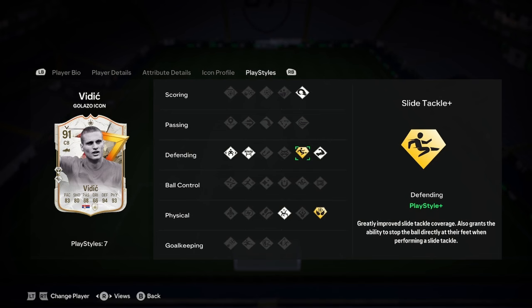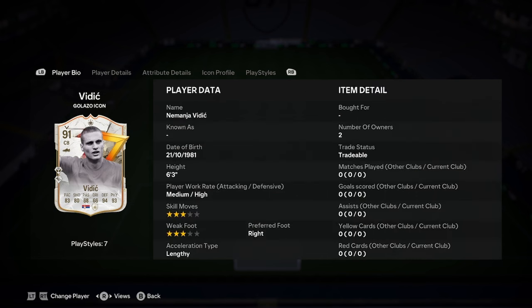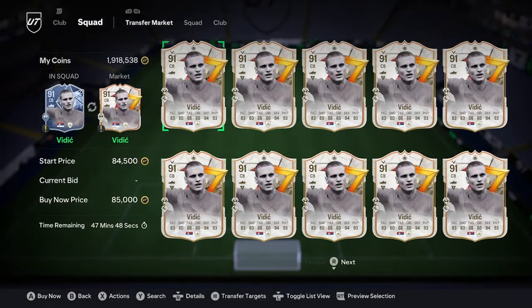Basically, boys, this card is going to be amazing. It looks really, really great. What I would say is pair him up with someone that's a bit smaller and definitely not lengthy, because if you've got two lengthy centre-backs, you're going to get fast players just walking straight through your defence. But for 85k, I think it's a fair price.